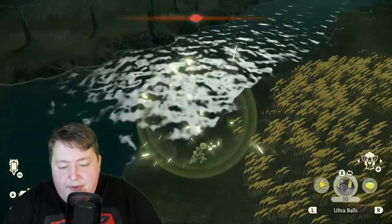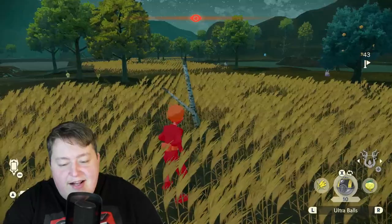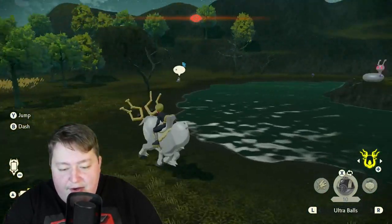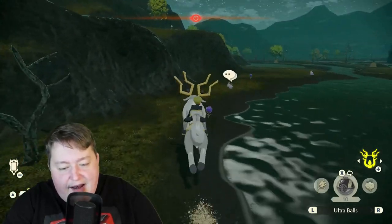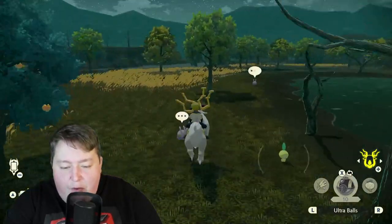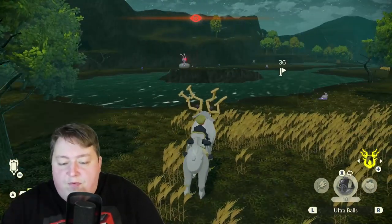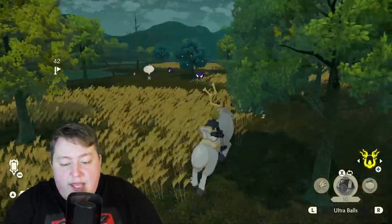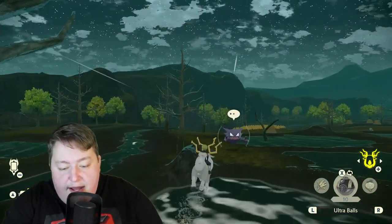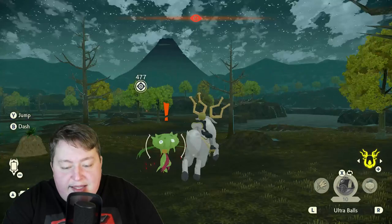I'm going to go ahead and land and get on my Wyrdeer. I know there are a bunch of Goomy and Sligoo over here. I just want to run around and see as many of them as I can. I know there's a nice family of them here because they're always here — this is one of the static habitats for Goomy and Sligoo. Because of that, I want to run around in here and get as many encounters as I can in order to force the game to re-roll it as many times as possible to give me the chance of getting an alpha.